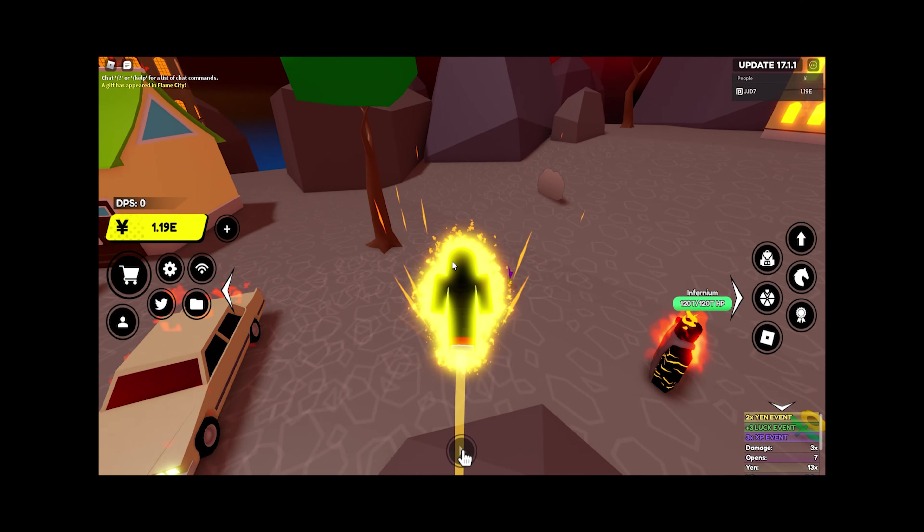You can also go ahead and buy XP potions from the time trial shop. You can make your way over to the time trial shop right over here and go ahead and buy yen boosts, damage boosts, and XP boosts. You can also get the super boosts right here, so that's another way you can get XP as well. Just make sure you farm during this 3x XP event, because it's absolutely insane and it's gonna help you out a ton.